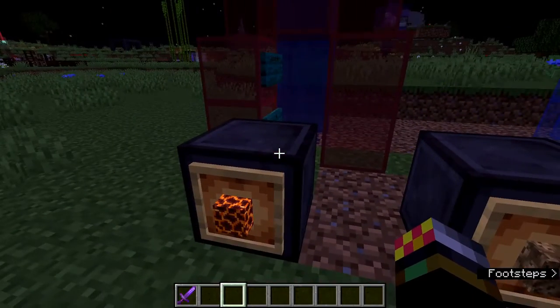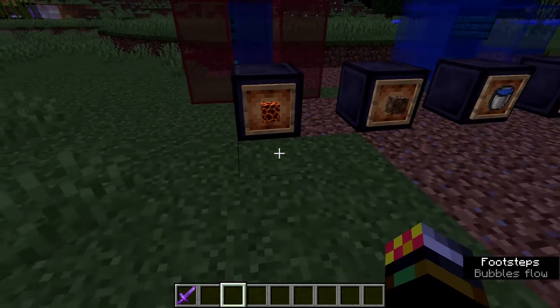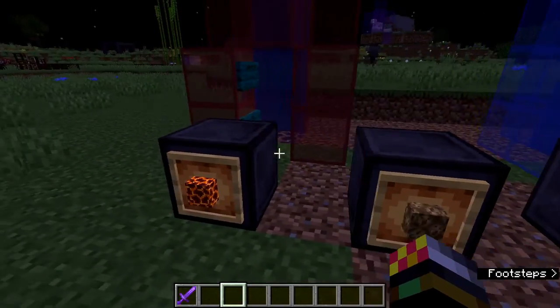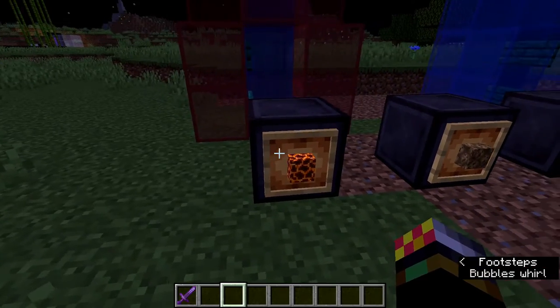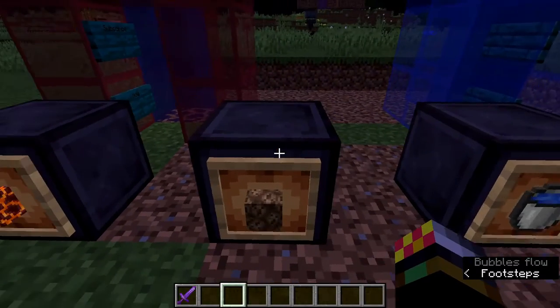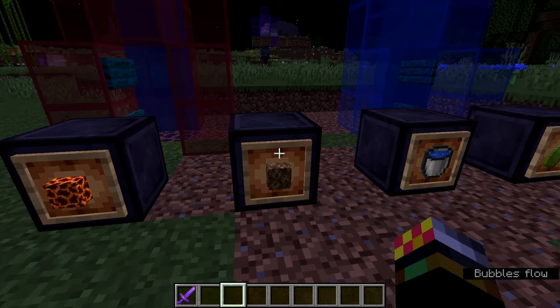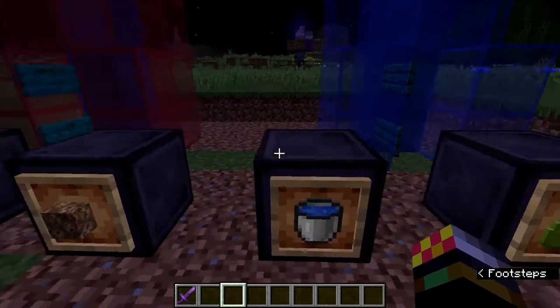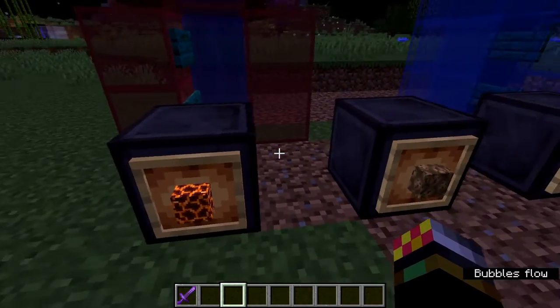Soul sand makes you go up, and magma blocks make you go down. Now magma blocks are obviously quite common in the Nether, but we can also find them in the overworld. For example, if you're going along in your boat in the ocean and you start going bloop bloop bloop, that's probably some magma blocks pushing you down. Now soul sand you can't really find in the overworld, but in the Nether, especially in the soul sand valley where there's lots of soul sand, you can find loads of it there. So those two are quite easy blocks to come across, especially in the Nether.